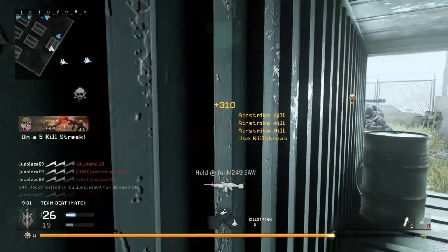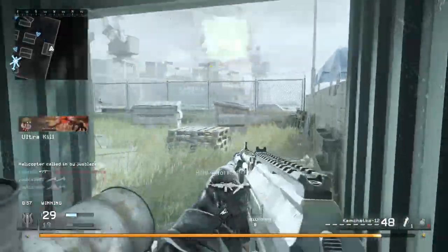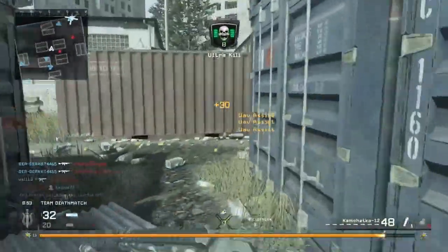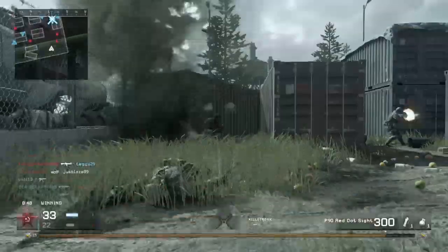So let's get into the class setup, because this gameplay isn't very long, even though we get a lot of kills in it. Perk one is Bandolier — obviously because of it being semi-auto and taking two shots to kill, we're going to burn through that ammo quick, so we need Bandolier for the extra ammo.